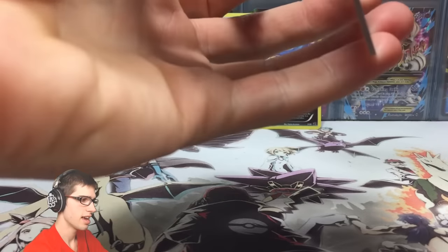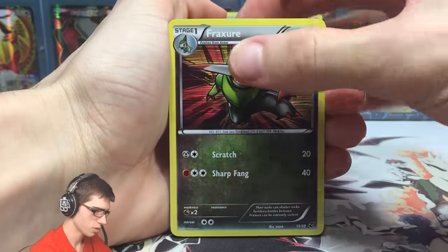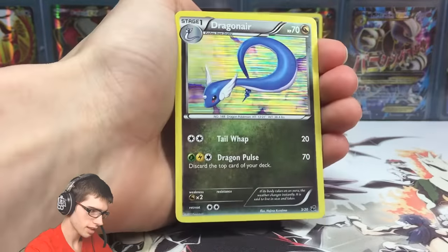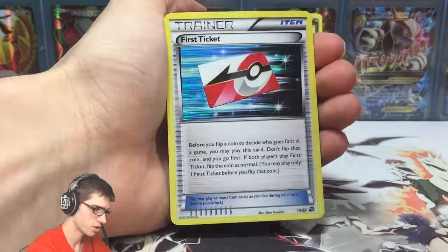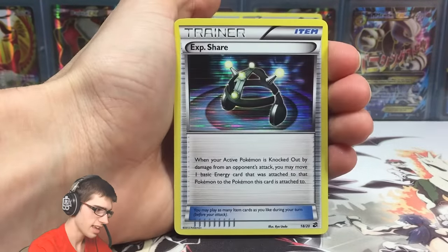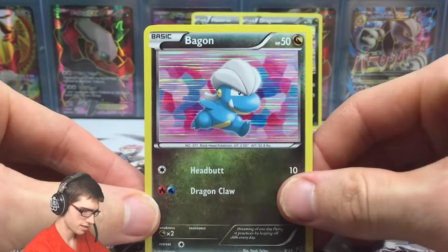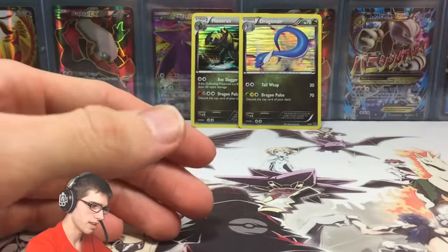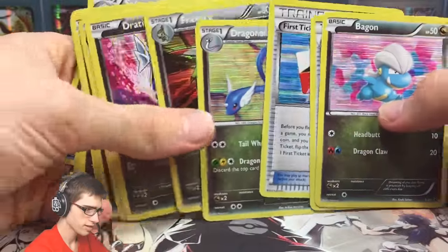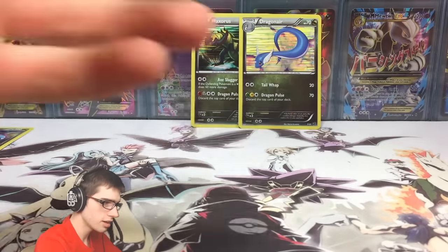From the last pack I got a Dragonite — so I went from having none to having two — a first ticket Exp. Share, and a Bagon. Unfortunately we could not get the final two cards I need to complete the set, but that's okay. Still a nice little set boost today!